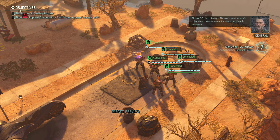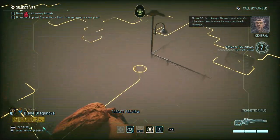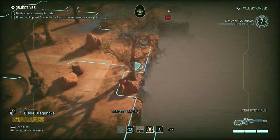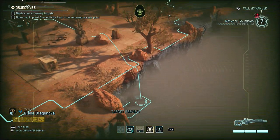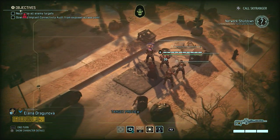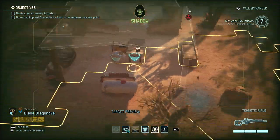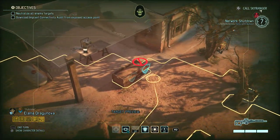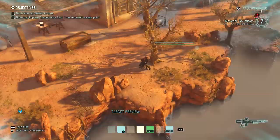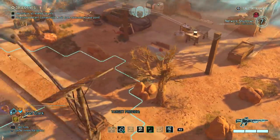Menace 1-5, this is Avenger. The access point we're after is just ahead. Move to secure the area, expect hostile resistance. I'll move to this place first. Oh, I need to move in a completely different direction actually. I usually just move in the direction they spawn me in and don't really think about it.